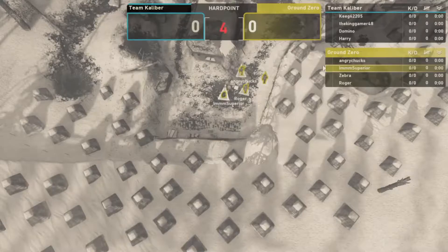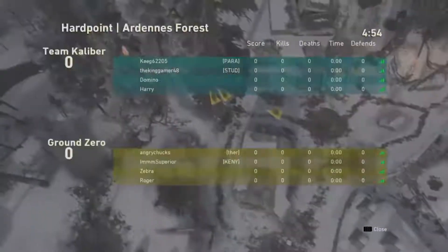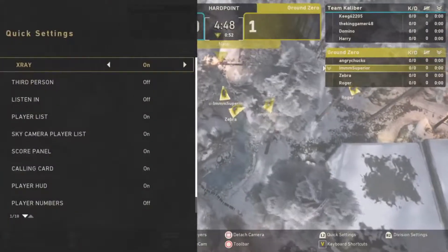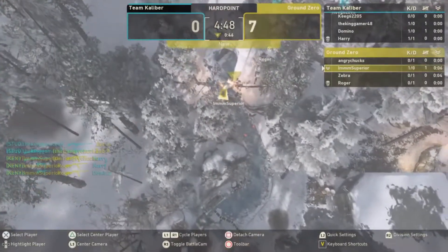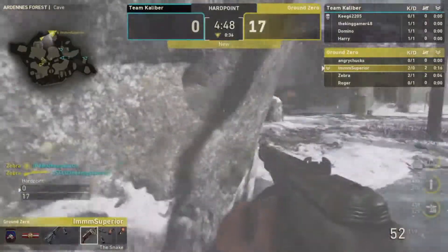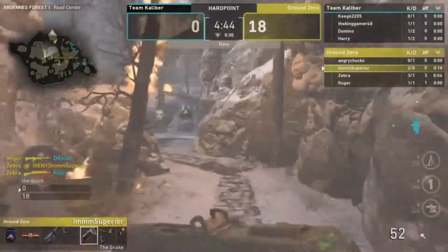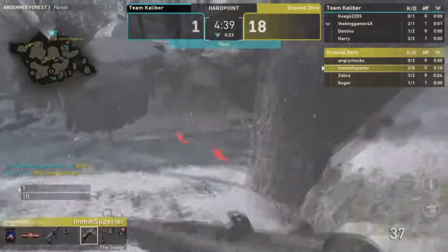Kicking things off with Team Caliber versus Ground Zero, very first game of the season. Let's get the sky cam going — just so everybody knows, the teams are swapped at the moment: Team Caliber is actually in the lead, not Ground Zero.